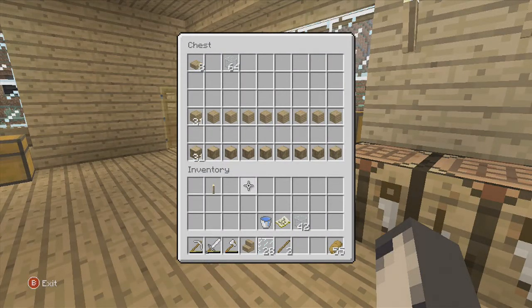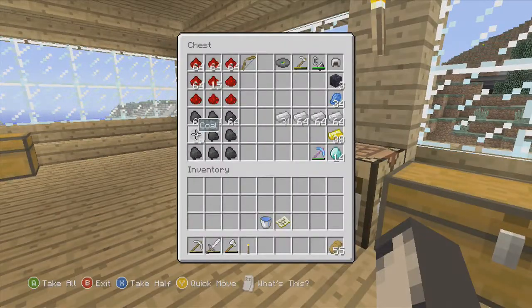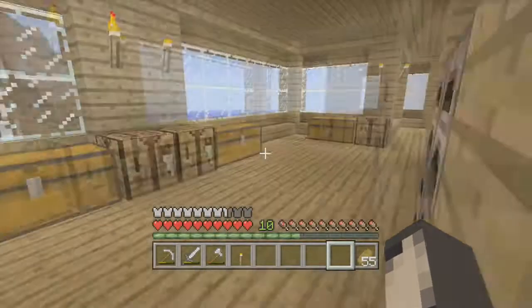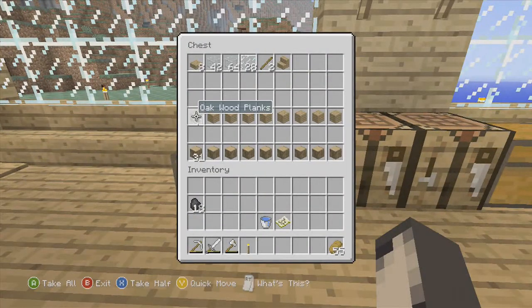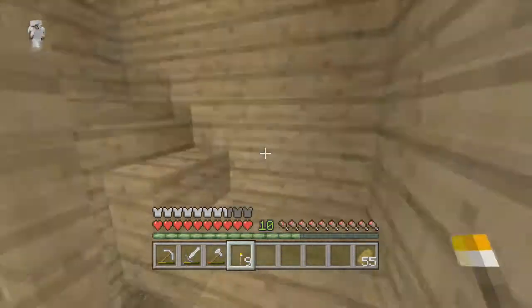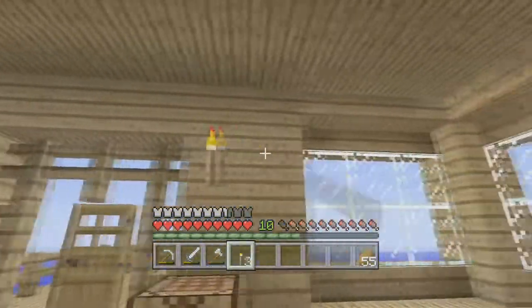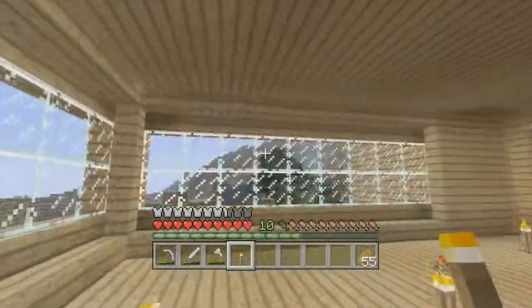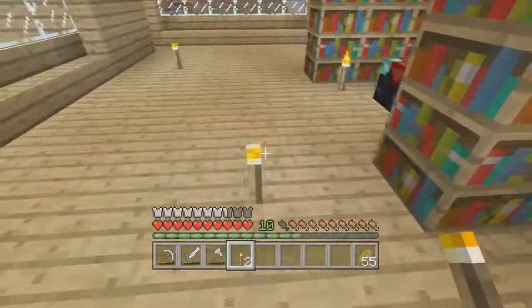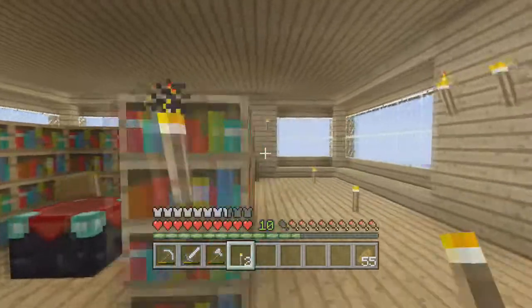Put the wood back along with the glass since I don't need it. The inventory's pretty cleared out. Grab some coal — I did put sticks in here — make some torches and we'll torch up the place. Even though there's already torches there, we'll add some more and take out the ones at the bottom.